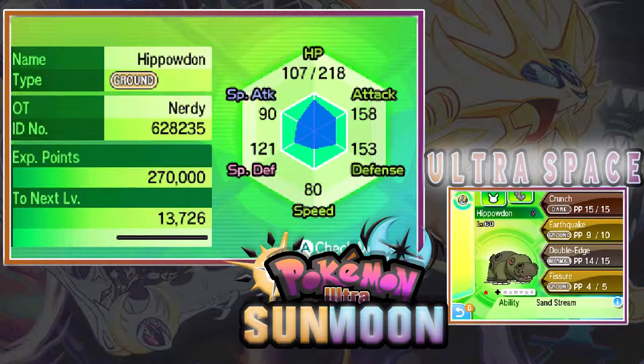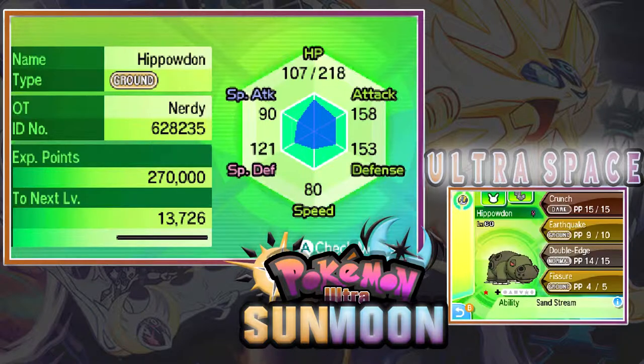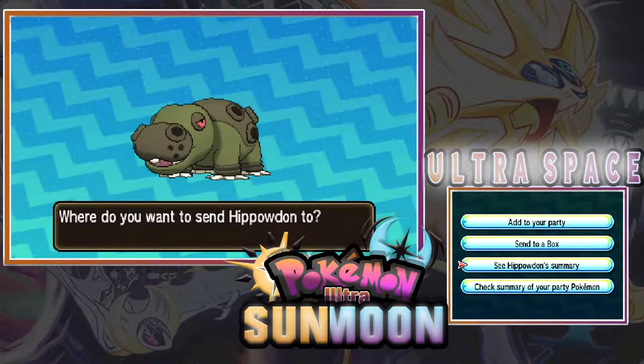Ability: Sand Stream — the Pokémon summons a sandstorm when it enters battle. The big reveal — what's the nature? Careful. Date met: 25th of June, 2018. Where: Ultra Space Wilds, level 60. Characteristics: Somewhat vain. Okie dokie, yes!